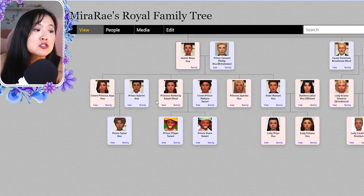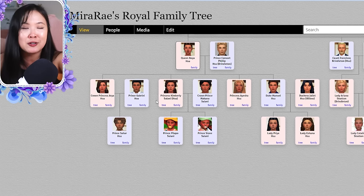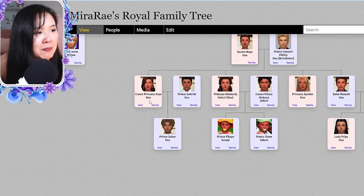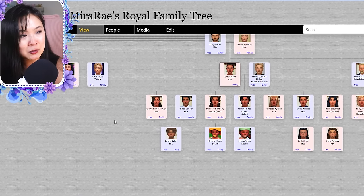I forgot to update the Sulani Royal Family tree — we'll get to that later in this video and I'll have it updated. Aria and Gabriel adopted Sahar. And that's it for Oasis Springs.